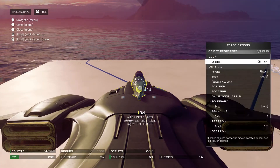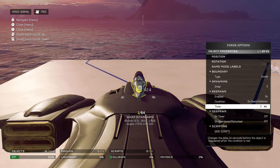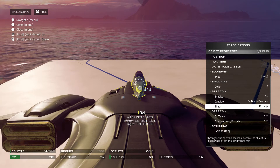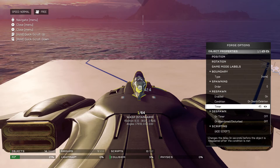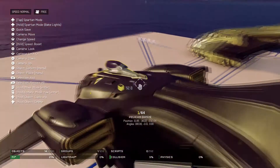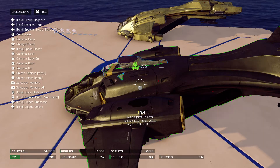After that, you're going to want to make sure they are both phased. You're gonna want to change the respawn timer — on death deletion — to 45, and then you're gonna want to group the two objects together. Select the wasp and then the pelican and then group them. There is a shortcut to that.